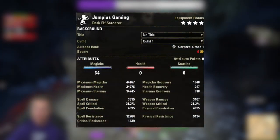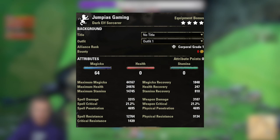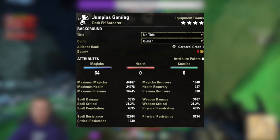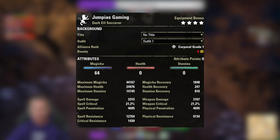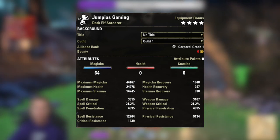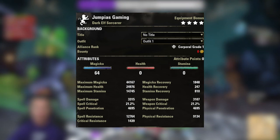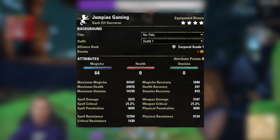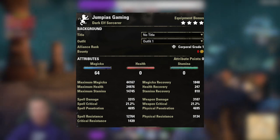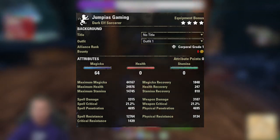64 attributes into max magicka. I ended up with 44,000 max magic in a no-CP setup, about 25,000 max health, and 14,000 stamina — a healthy pool to swap over for magicka with Dark Conversion. About 1,800 magic recovery with the Major Sorcery buff running. Spell damage is low but I'm making up for it in max magic. This is a decent setup for a hundred thousand gold.